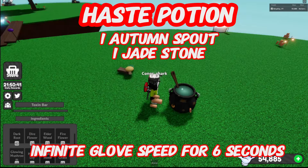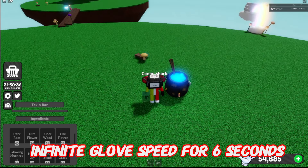Pace Potion: one autumn sprout, one jade stone — gives infinite glove speed for 6 seconds. It cannot be thrown.